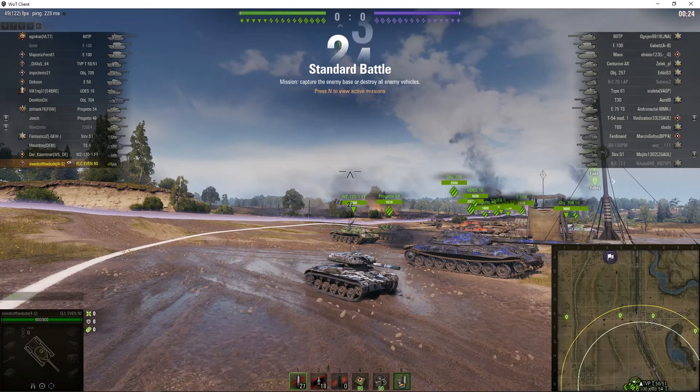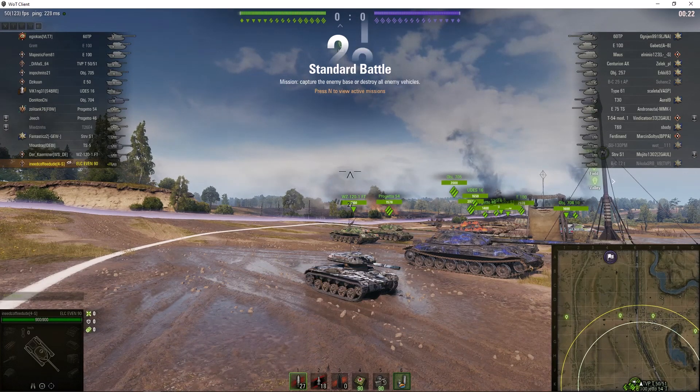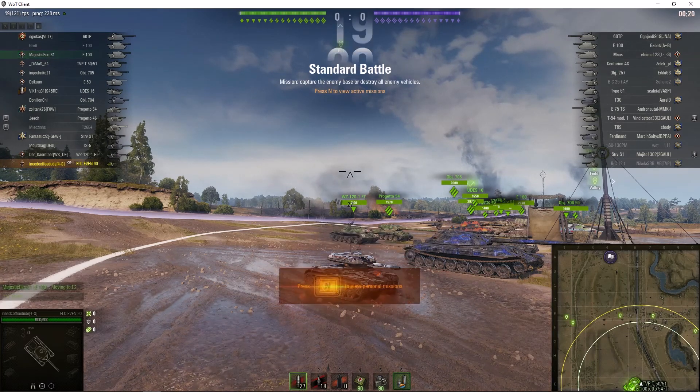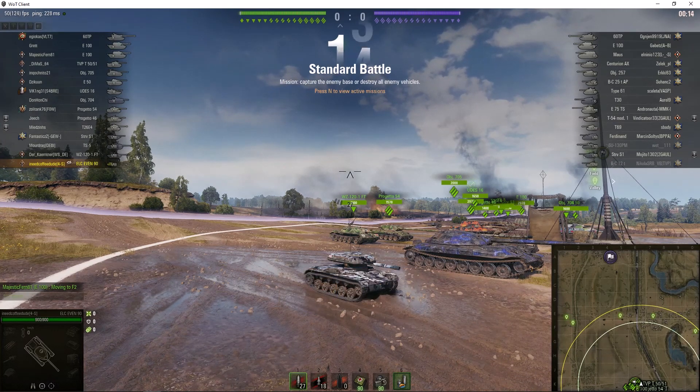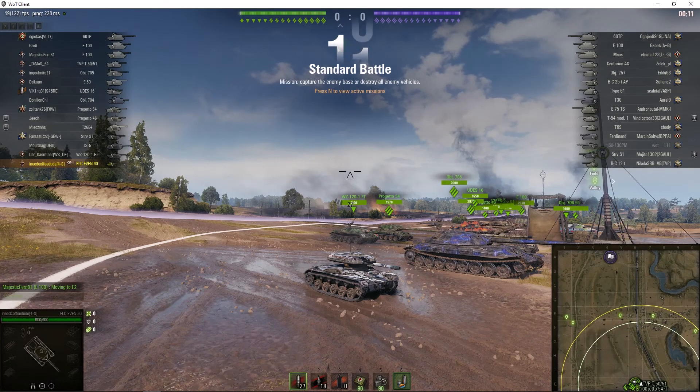Welcome back to What Are T Noobs with General Disturbance. This is the ELC EVA 90, a tier 8 French premium light tank. It's located on the south spawn of Prokhovka and it's under the command of I Need Coffee Dude!